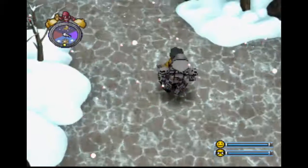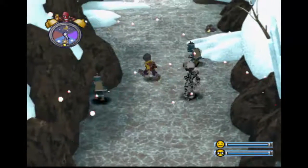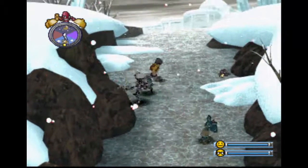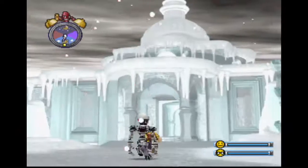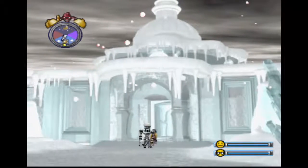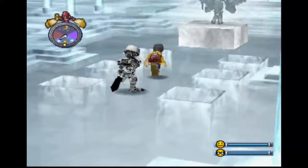Hey guys, we're returning to freeze land for one more exploration. We're going to go to a place that we have not been to yet, if we can get past these guys. And here we are - let's finally enter the mansion. It's called the Ice Sanctuary. This is our first visit in this run-through.